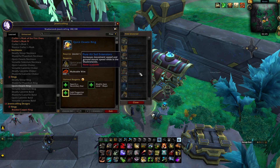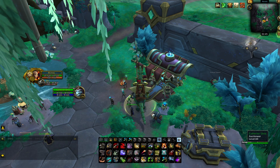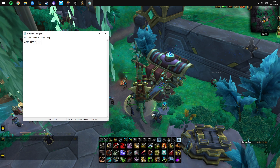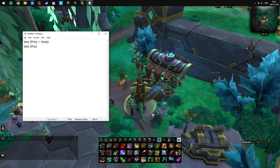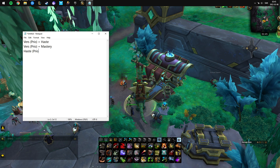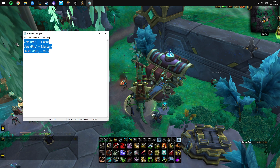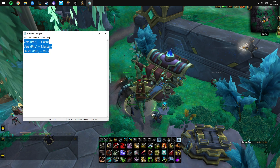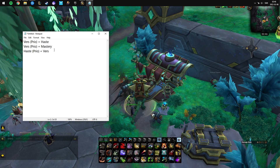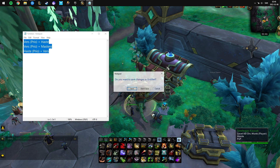You just put in the speed component, the 262 item, and then a secondary stat missive, and that makes the ring. The stat combos you want are: Versatility priority with Haste, Versatility priority with Mastery, and Haste priority with Versatility. Those are the three I'd recommend making — basically 99% of classes want these stat values.